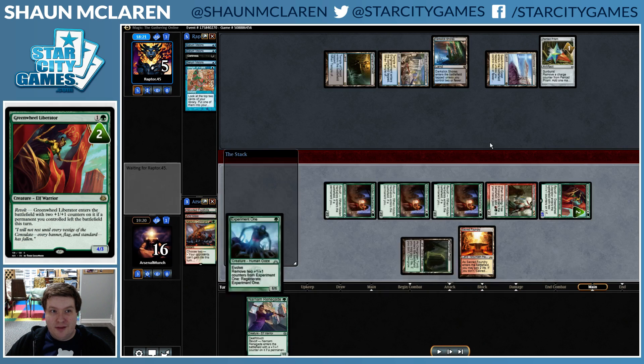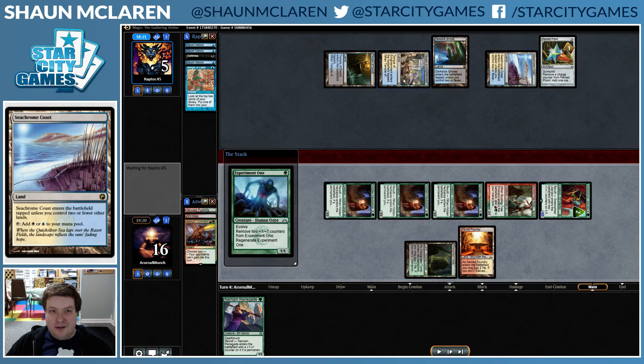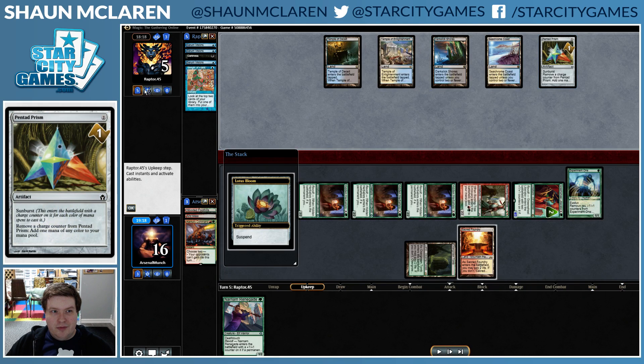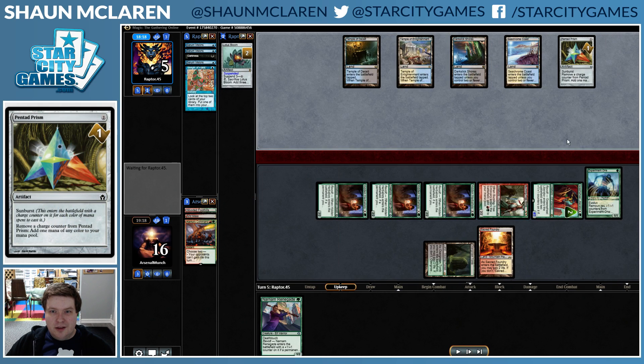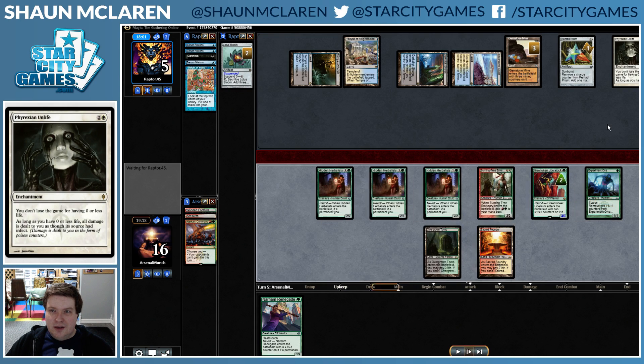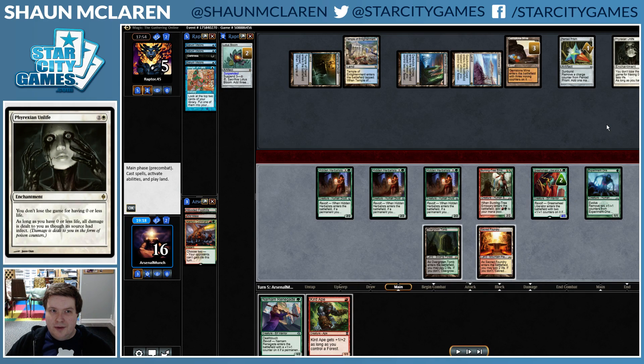Our opponent is at 5, although they are able to pretty much combo off. Lotus Bloom is not going to do anything, but if they do have Angel's Grace into Ad Nauseam, there's obviously nothing we can do. Phyrexian Unlife is going to prove to be an issue as well.